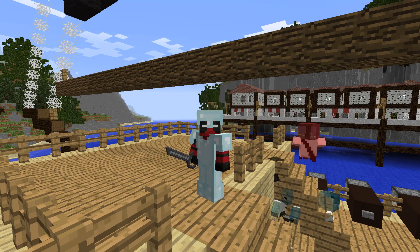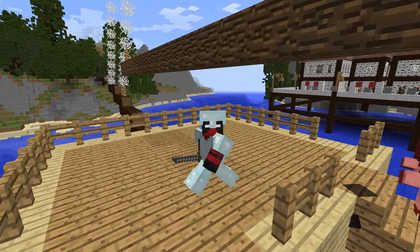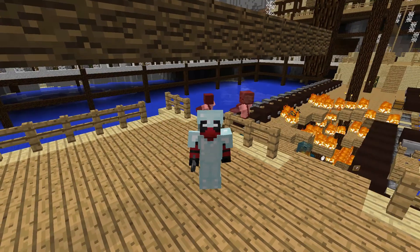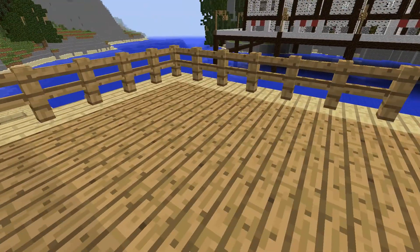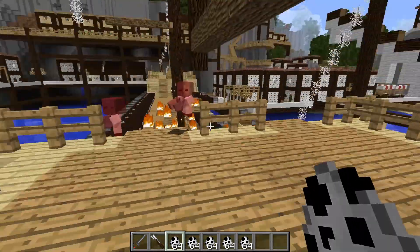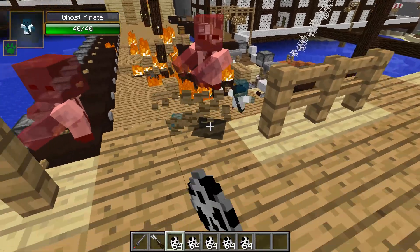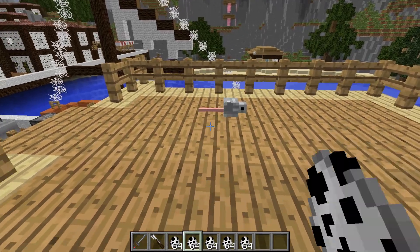Now it's time to look at the mobs. This mod comes with five different mobs. The first you've already seen — ghost pirates. They spawn in shipwrecks in the ocean, which is where ships get wrecked. They have no legs and are pretty ghostly looking — makes sense for ghost pirates.